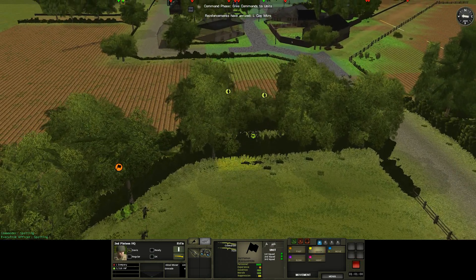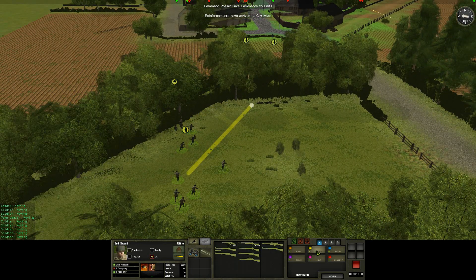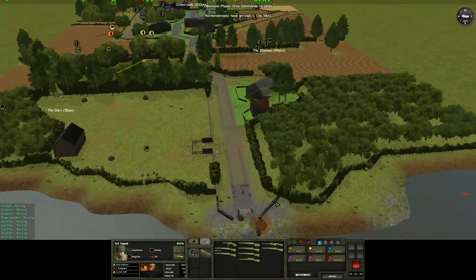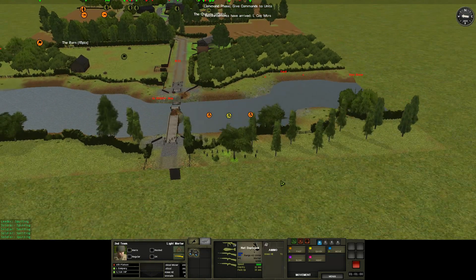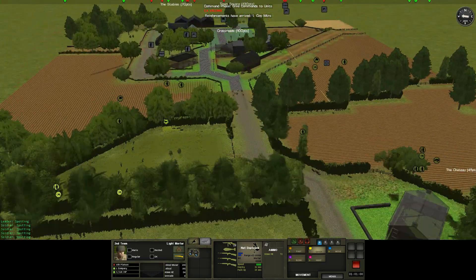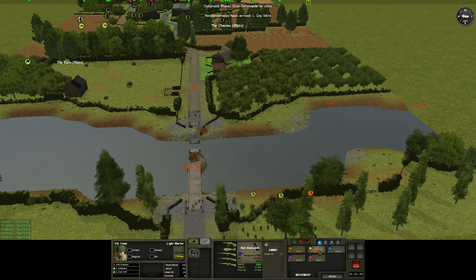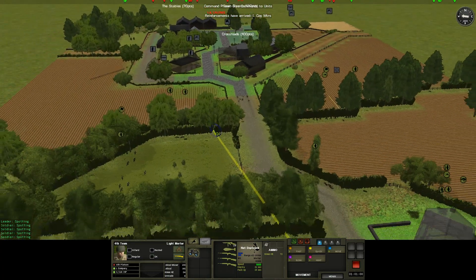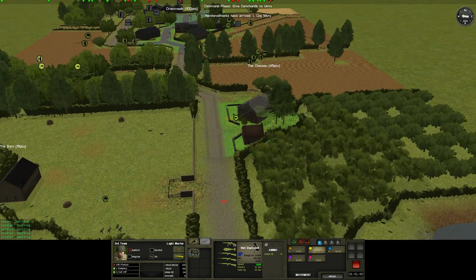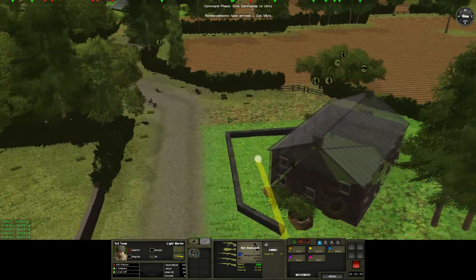We got some reinforcements — Lieutenant Koi Mortars, or L Company Mortars. I'm not actually sure what it stands for — maybe one of you guys can tell me. We can definitely move the mortars forward. The problem on this map, because I have played this before, is that it's not good for mortars. We've got to get up really close, and we've got to basically just pound the enemy buildings in town and try to take them out as quickly as we can. These mortars are going to get shot at and they're not going to be very effective — not as effective as you'd expect.